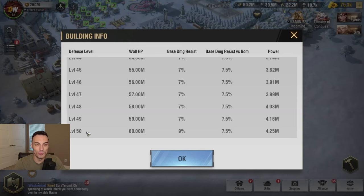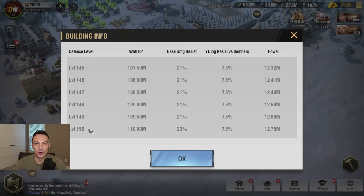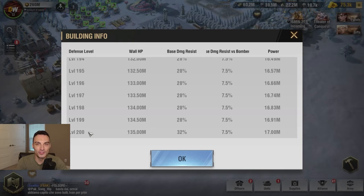After every single wall is level 20, we want to go back and get every single wall to level 50. The reason we want to go to level 50 with every wall is that it's going to give us 1 million wall HP per upgrade — we're getting as much wall HP as we possibly can out of these early levels, 1 through 50. After every wall is level 50, then we want to start working in intervals of 50 — 50 levels per wall at a time. So once every wall is level 50, we take every wall to level 100, then to 150, then each wall up to level 200.